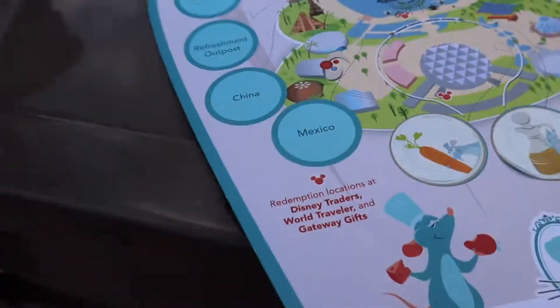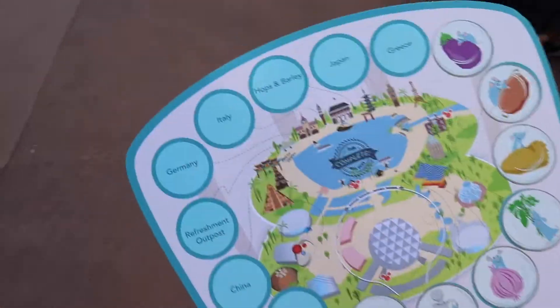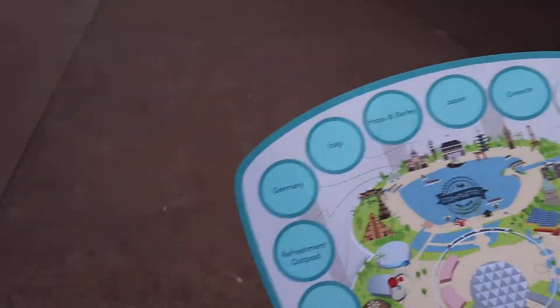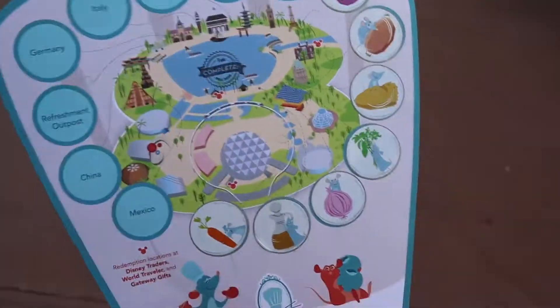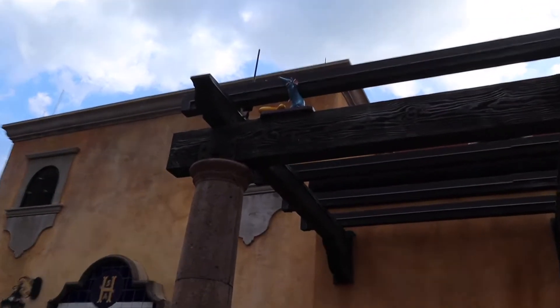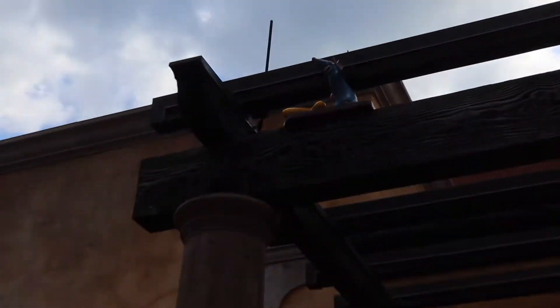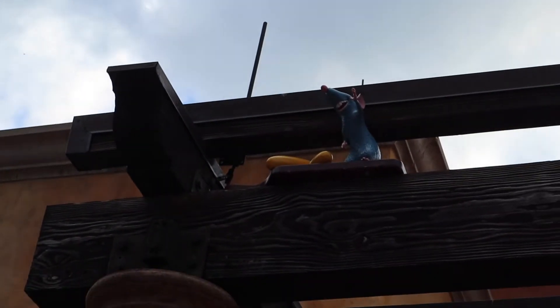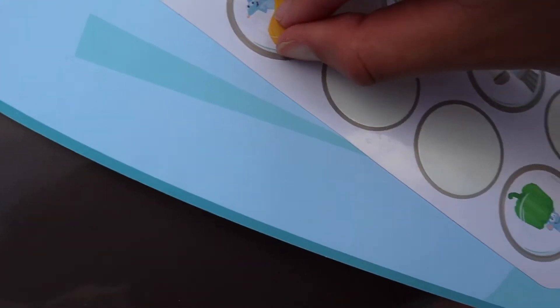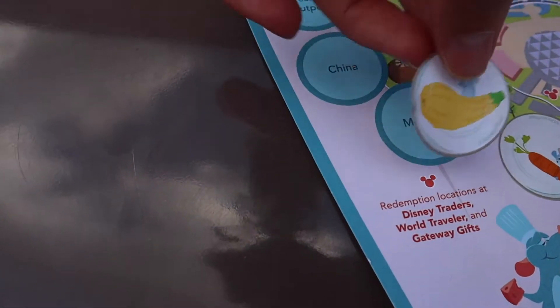My map does already have the stamp — I did pick up my thing already just because it was easier to pick it up. We were already shopping, so I picked it up when we were shopping, but I will show you it at the end. We have a couple more to go. So we have kind of like half a World Showcase to go, and we're going to complete our map. So this is where Mexico's is — it's actually on top. There's the restaurant up there. It has actually summer squash, so that's our next one on our map. So this is our sticker. I'm just going to peel it off, flip it over, and this goes on to Mexico. We got our next one complete.